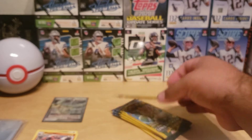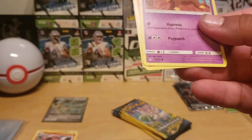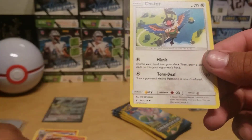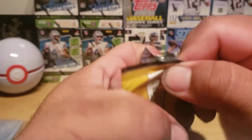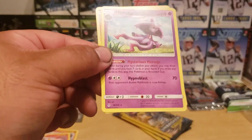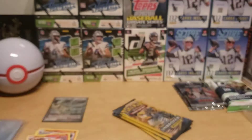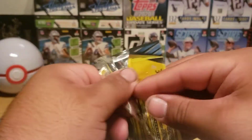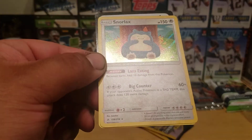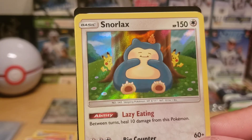We have five more packs. Drowzee, Darmanitan, Shoutout, Salazzle, Mismagius, Gliscor, and Gliscor. Snorlax — ooh, this is nice, look at that art with two Pikachus and a Torchic on top.